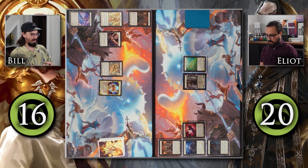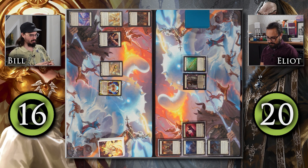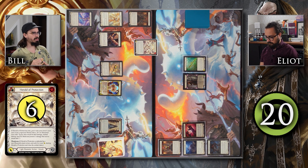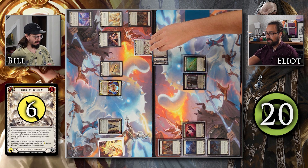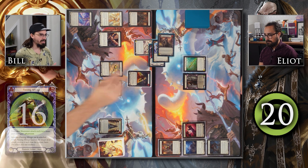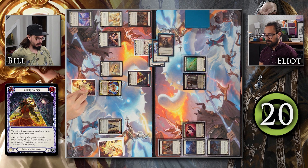I did win the die roll, so I will be going first — good luck to you. Let's do some cool setup and have some fun. I'd like to attack you with this Herald of Protection, pitching this Parable of Humility, coming in for six with go again. Six is a big number on the first turn of the game. I'm going to block with three cards for a total of seven. Then I'm going to follow that up by playing out this Passing Mirage, which will make my first Illusionist attack each turn lose and prevent them from gaining Phantasm. Then I'll Arsenal a card and pass to you.